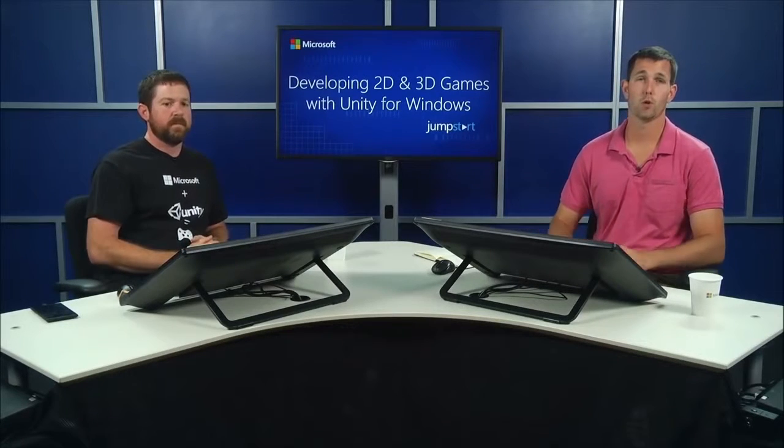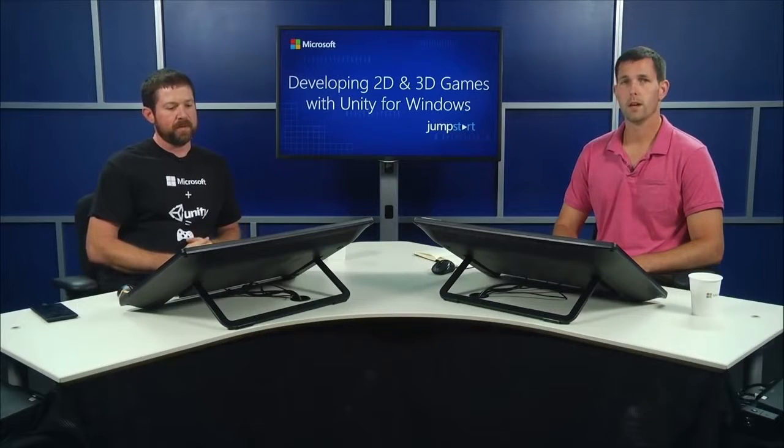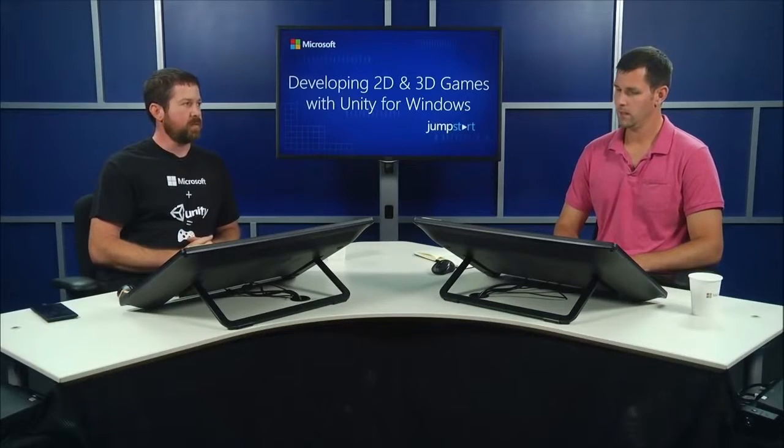We support gaming and game development in many of the larger cities around the country and the world. We can also help out with BizSpark programs. The Unity developer offer is new — you can get a device through this. It does require that you publish your application first; it can be in a beta state. You can put it out into the store as a beta, add your friends' accounts, and let them test the game. Once you get to that point, the person running the offer will be able to send you a test device to start debugging on.